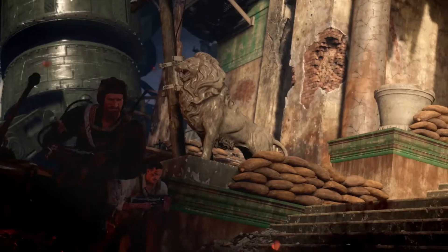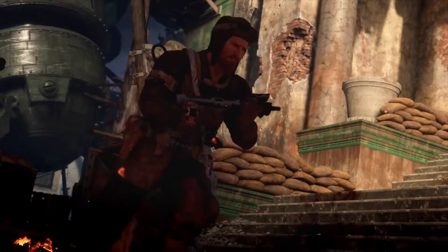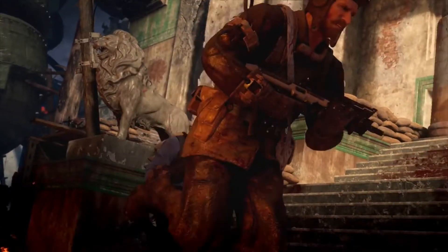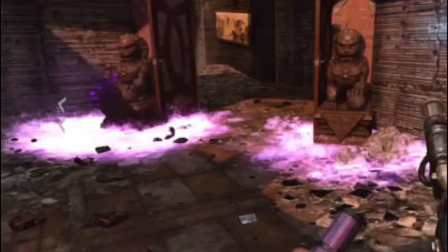Starting off, here we have the lion right there in the background, and this lion has been in the map Dairize before. I don't recall if it's been in any others but Dairize jumps to mind. I don't know if it's the exact same lion because the graphics and models have improved, but these lions played a big part in the Dairize easter egg. I think you had to place the balls or remove the spheres underneath the paws — they definitely did play a big part in Dairize.